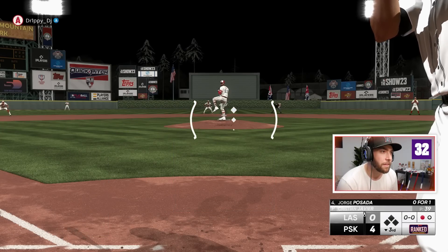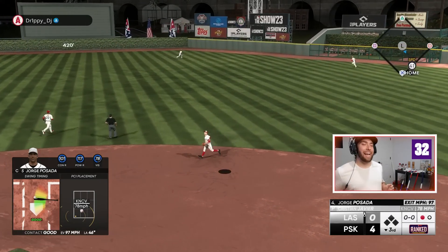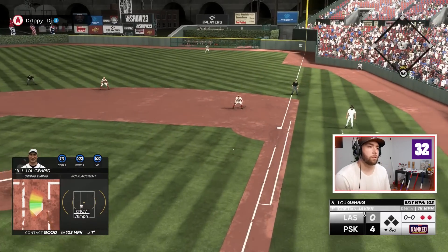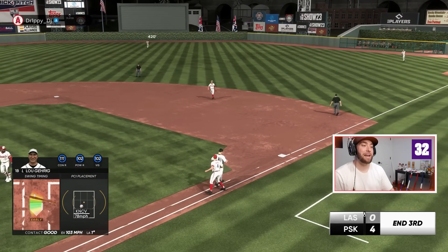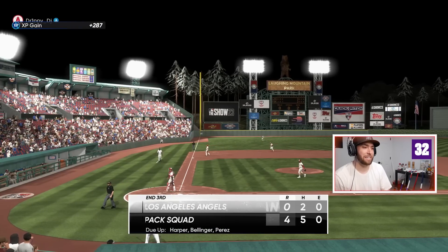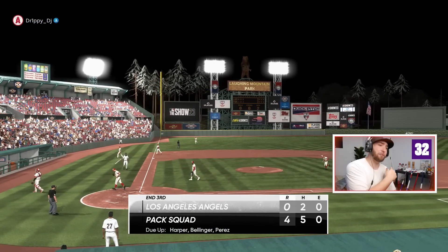Posada in. The hanging off-speed — I am terrible with that today. Again another hanging breaking ball right down the middle — that time we actually hit it really hard but were just a hair on top. We're up 4-0. We win another inning, just stacking these packs.